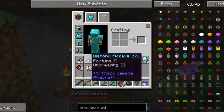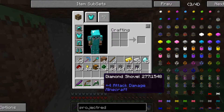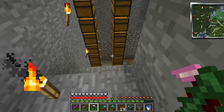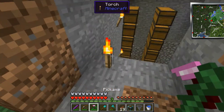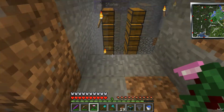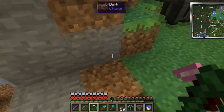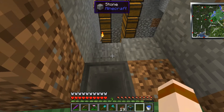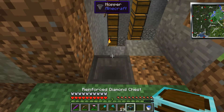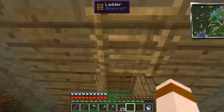I had enchanted this 30 levels - fortune 2 and unbreaking 3, bit rubbish because I don't know how to get fortune on these picks, but I'd love to look into that more. Should have probably enchanted some armor but never mind. Let's get on with today's project. Like I said last episode, I want to get this done before I go too crazy with getting chests and chests full of rubbish. So we want that there, that there...